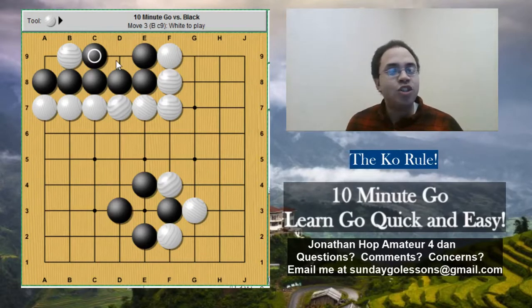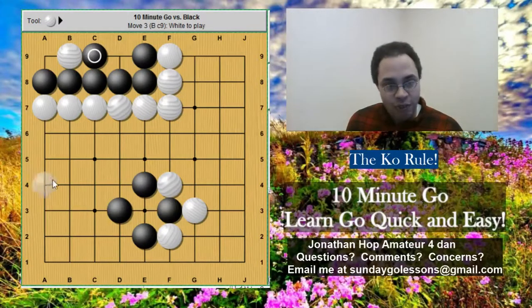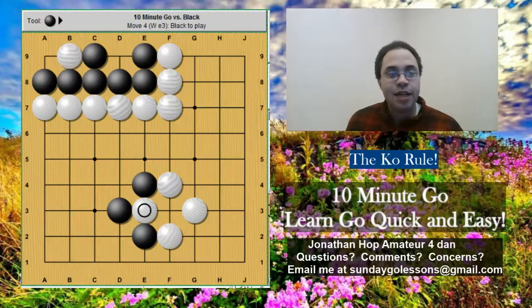It's true that white played the B9 move and black was forced to respond. But now the overall board position is different because there are two more stones, which means white can take back. That's the Ko rule: you cannot take back immediately; you must change the overall board position by playing somewhere else, and then you can take back.